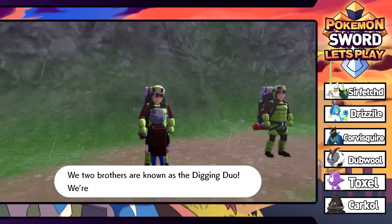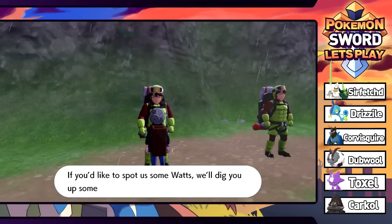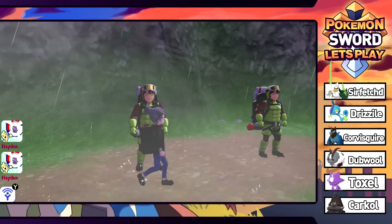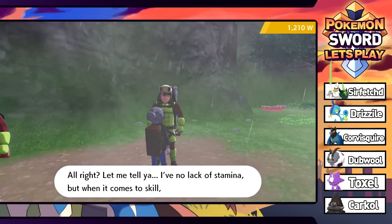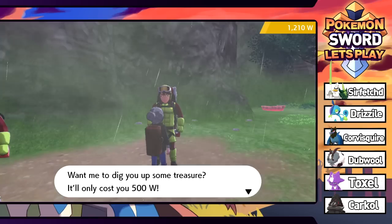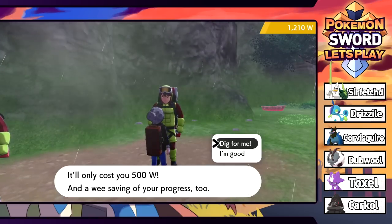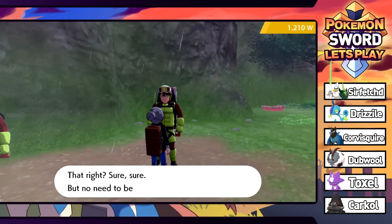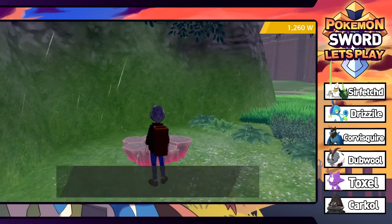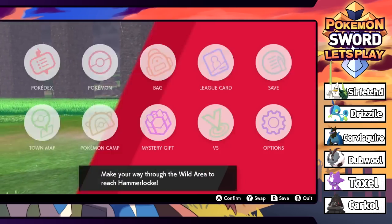We're met by the Digging Duo - brothers digging up treasure here. For 500 watts they'll dig up handy treasures for your adventure. One brother has skill, the other has stamina. That's a lot of watts - I'm going to hold off and figure out what you can actually get from those dudes. We got 50 from another den. It's time to continue and switch up our lead.